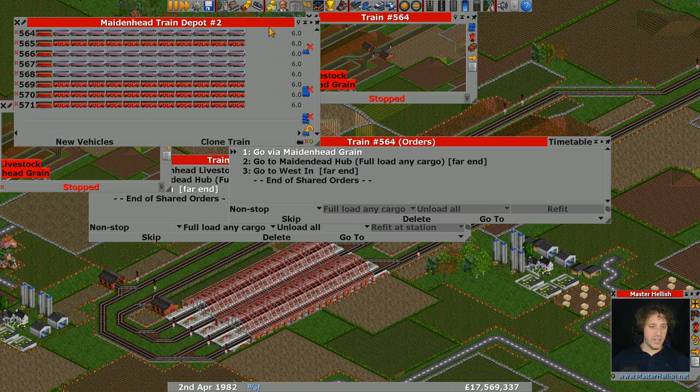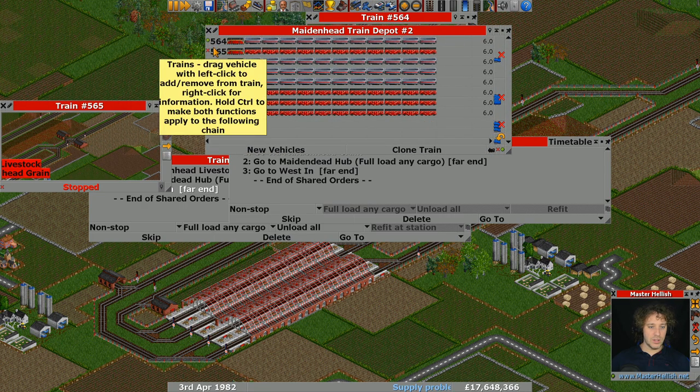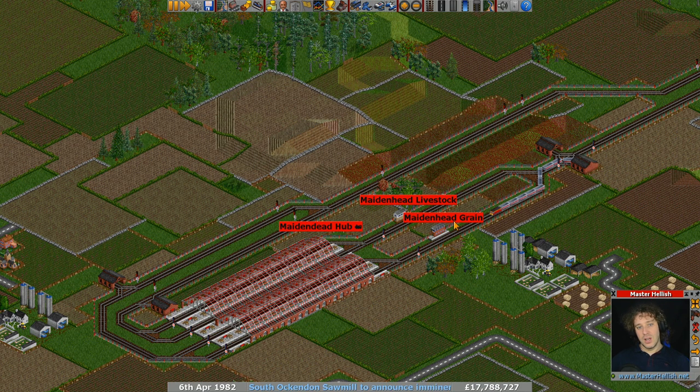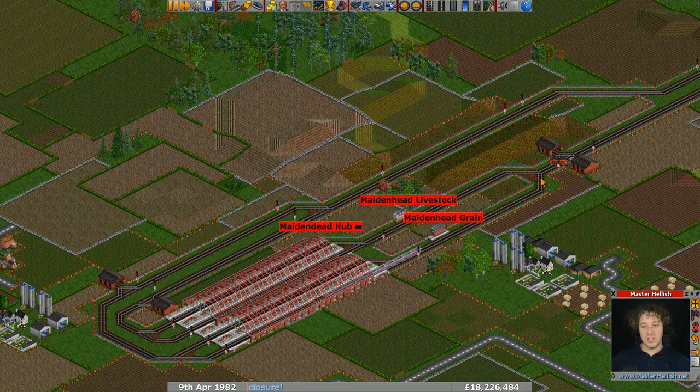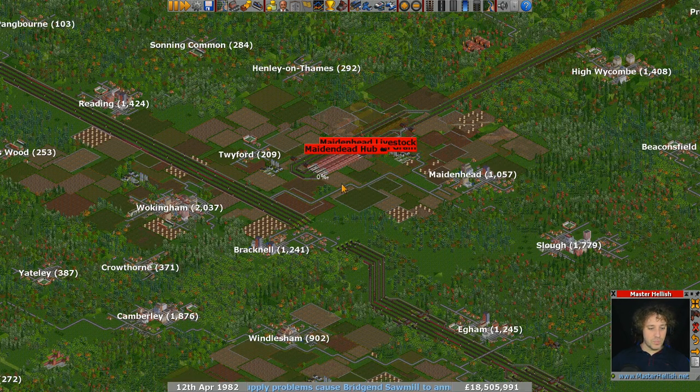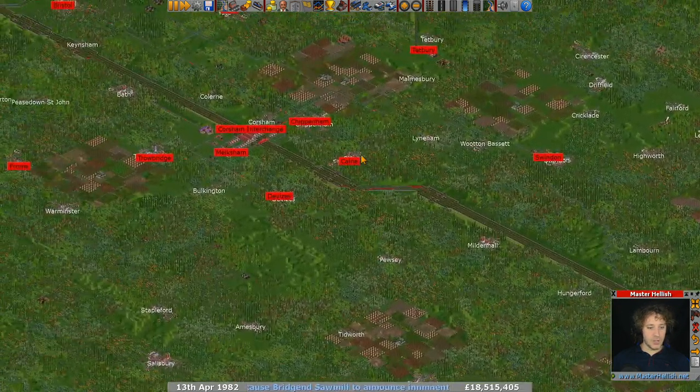I've got four of each — that'll do for now. I'm going to send them alternately so they don't clog up around here. Under normal operation they'll be fine, but with eight trains all diving into this part of the network at once it's going to be a problem.